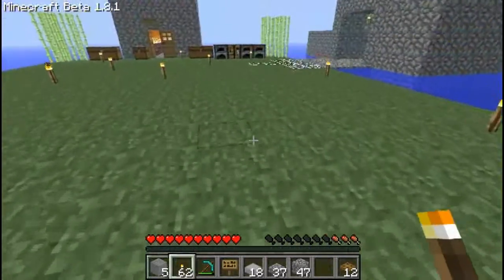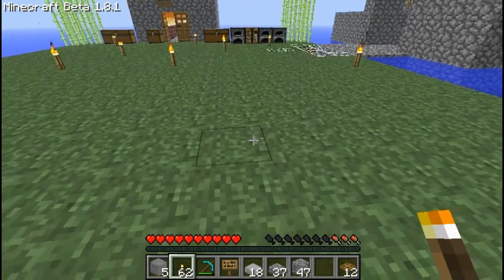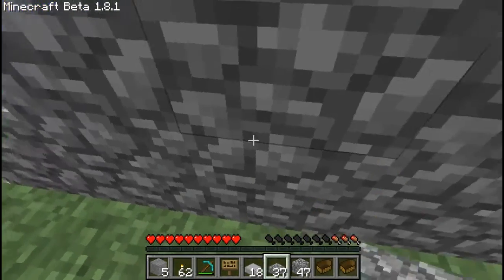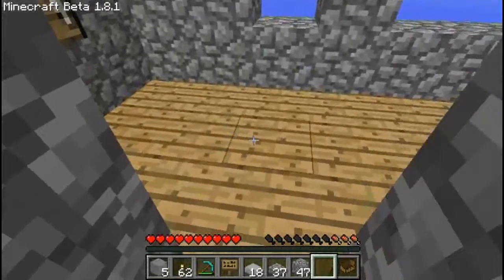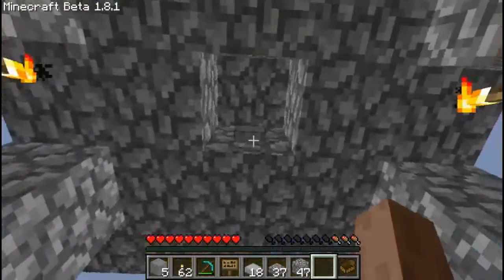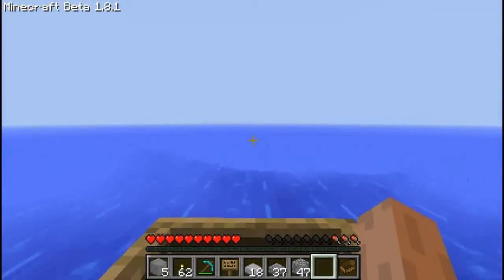Hold on while I go make a boat. Alright, so I'm back and I made a boat. So you put the boat down right here, you hit this button, the water comes down, and you're all the way out to sea.